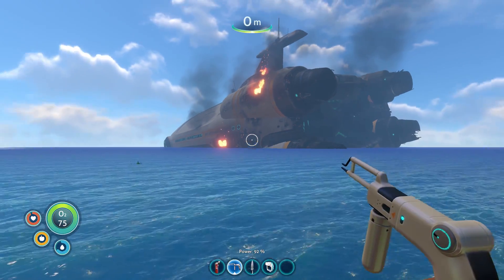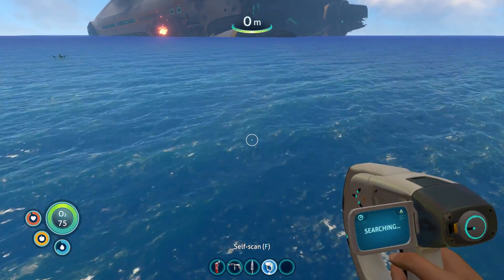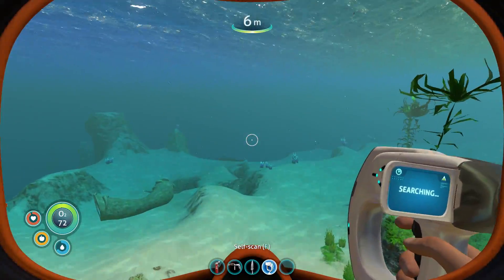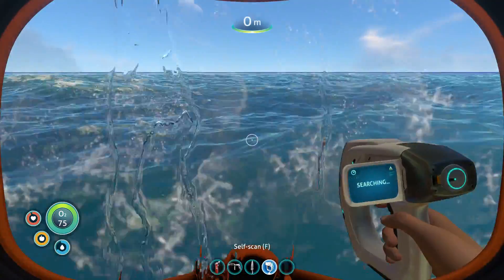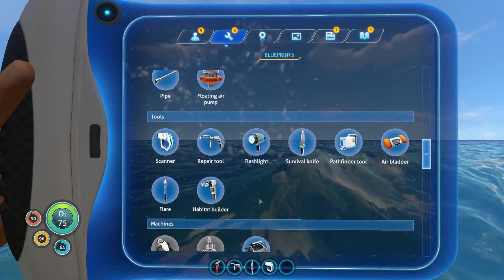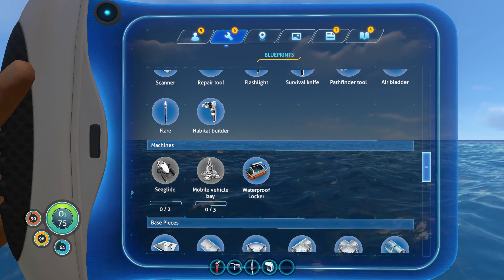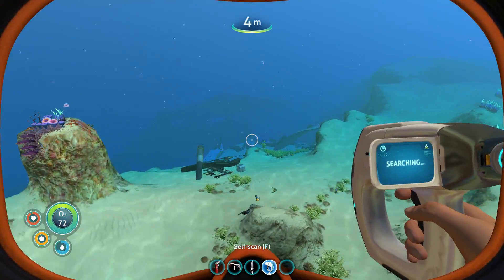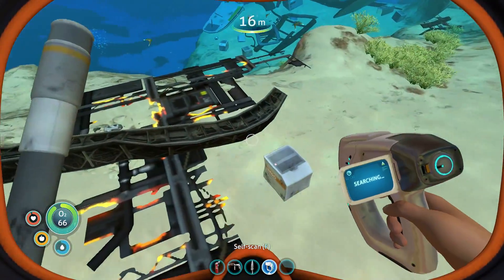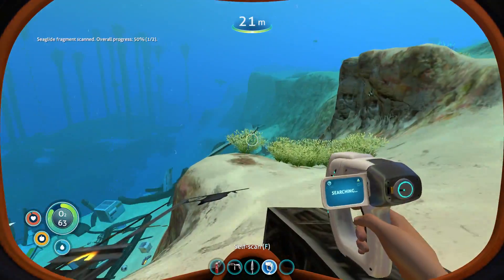Next we want to make a sea glide - I think that'll be the best way to advance our progress. I cannot make a sea glide yet - sea glide ingredients are unknown. We need to find wrecks. This wasn't planned but - I need to go into these wrecks with my scanner and scan the stuff. Sea glide fragment - one out of two!